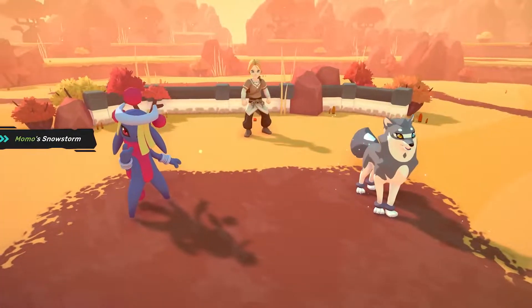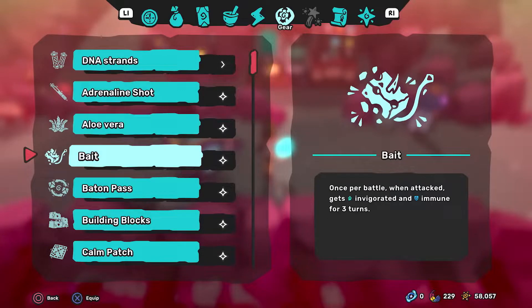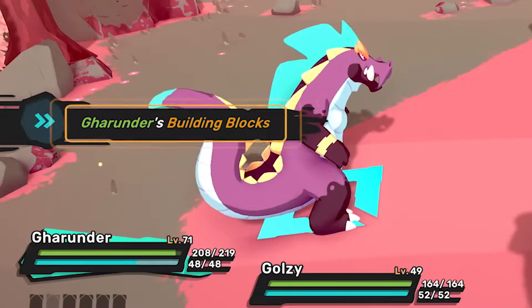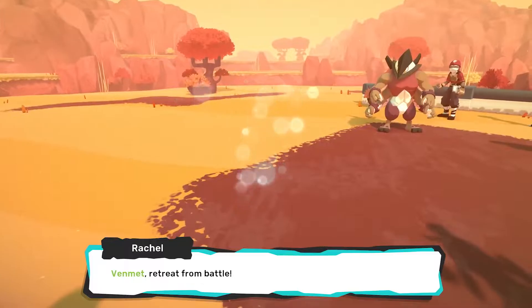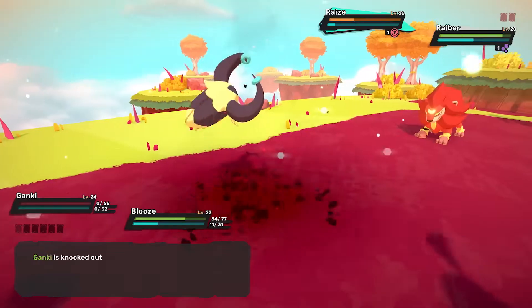You'll want to keep an eye on what status conditions are in effect, what gear the other Tems carry, and what items you have in your backpack that might be able to give you a competitive edge. Don't be afraid to switch your Tems in combat, and be sure to study your battle log to learn from any mistakes you make.